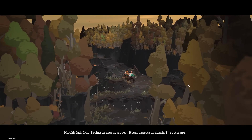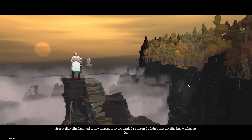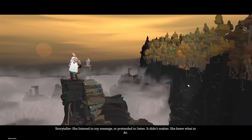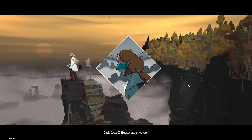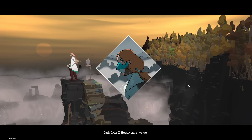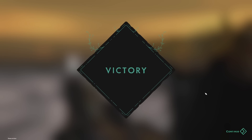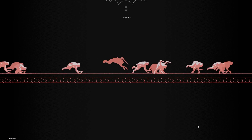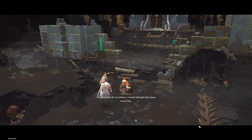Lady Iris, I bring an urgent request. Ogar expects an attack. The gates are... She listened to my message, or pretended to listen. It didn't matter - she knew what to do. If Ogar calls, we go. I'm really curious to see how this all comes together, because I'm really liking the idea of blending the grid base with the RTS. That mixed with base building?